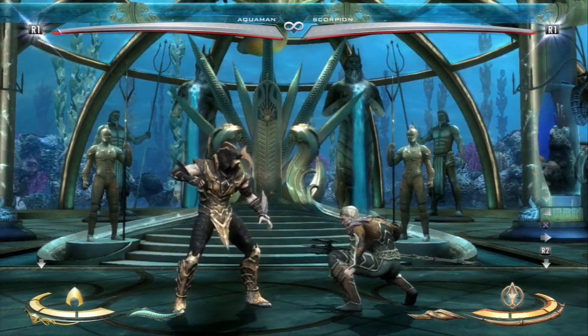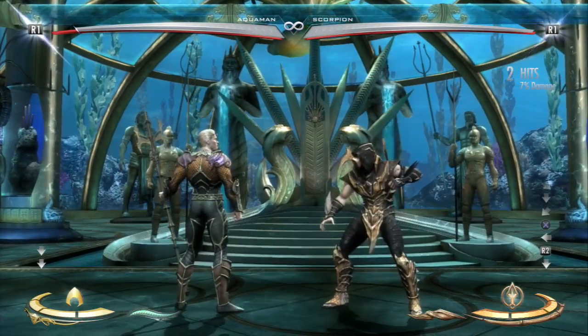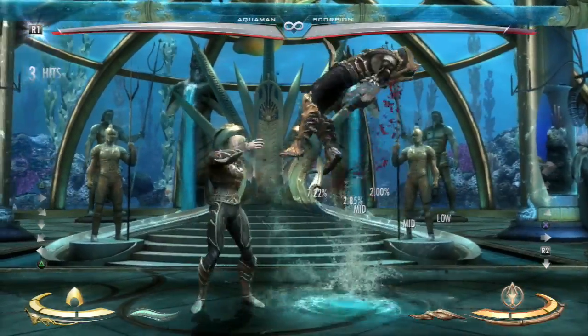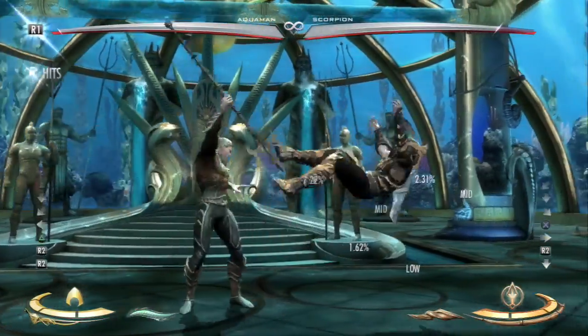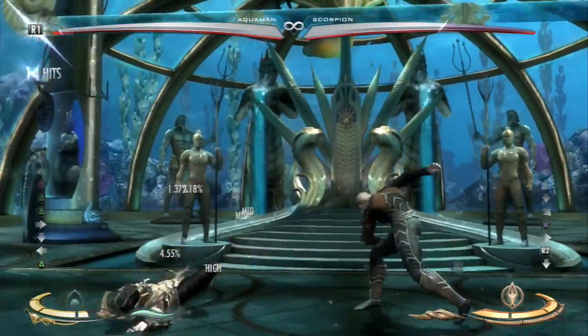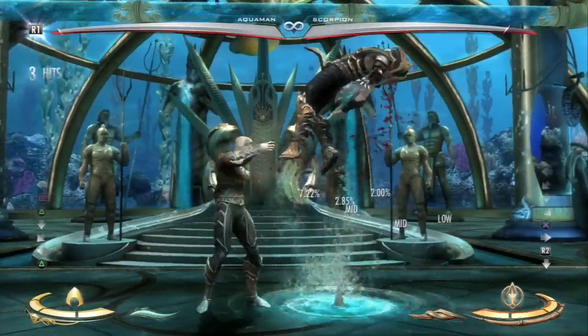There you go, as you can see. Aquaman can actually punish this, which I think is pretty unique to Aquaman. Just water shield and immediately let go and punish for a full combo, which is pretty nice. Not a lot of characters can do this. 42% for trying to teleport on me.